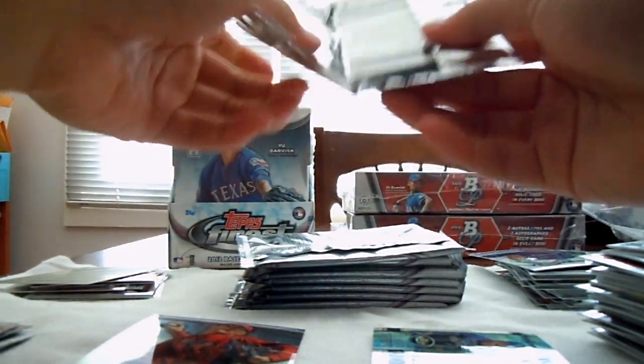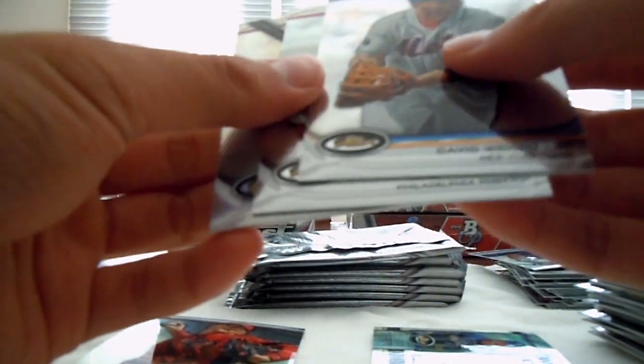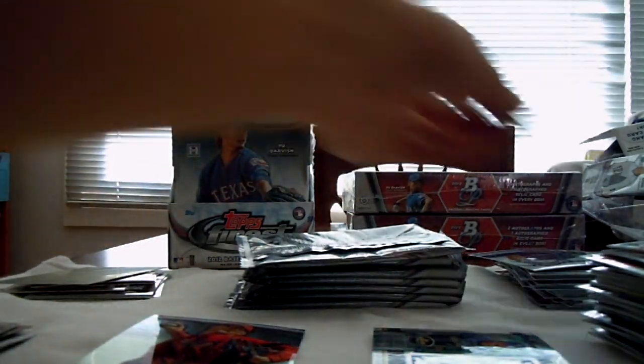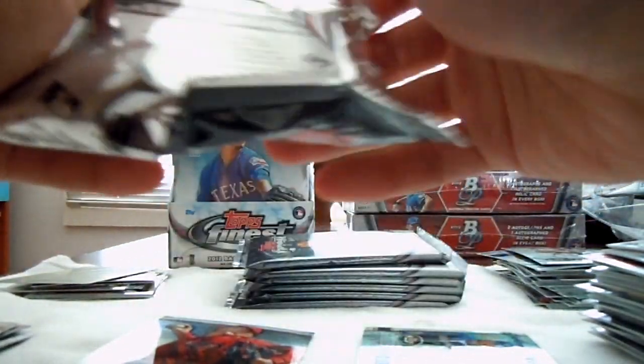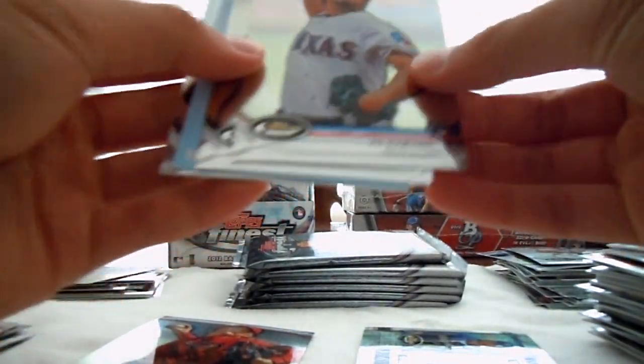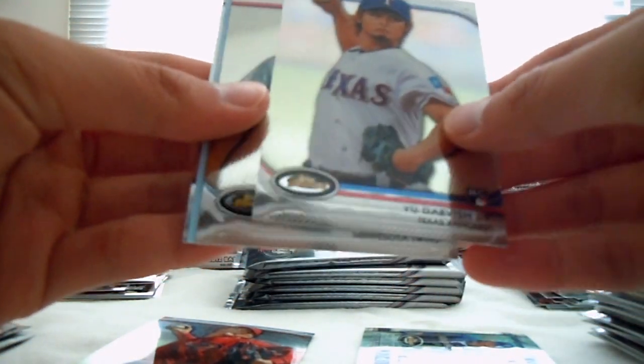I use my old Nike shoebox for all my cards. Steve Lombardozzi Nationals, and Cano and Stanton base. I think the next card might be the one with the Relic Auto, so I'm going to move that to the bottom. Oh, we got the man on the box — Yu Darvish, rookie. Nice.